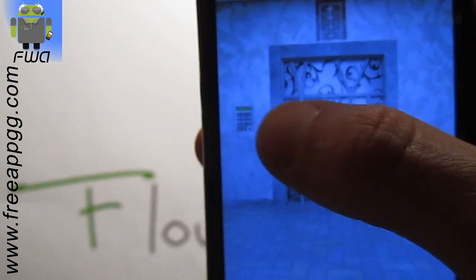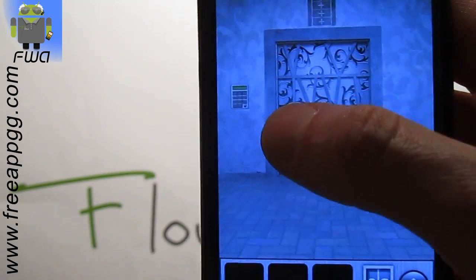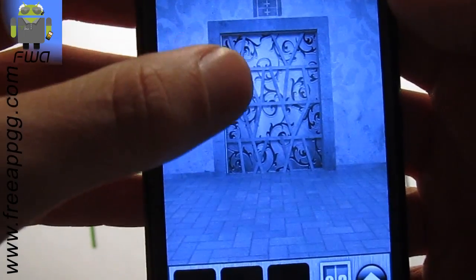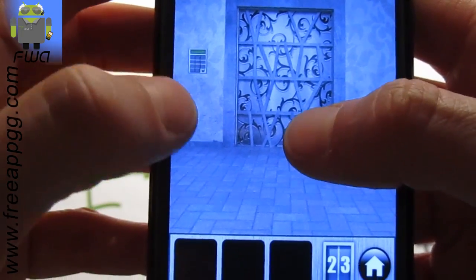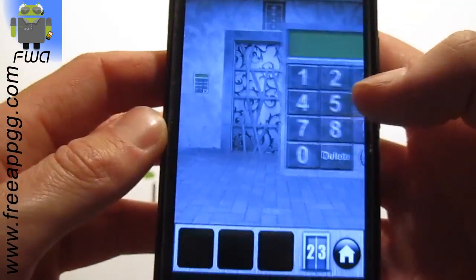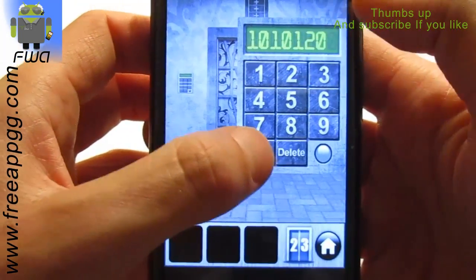These are Roman numerals, so this is five and five — five plus five equals ten. Then you get four plus six, which is ten also. Five plus five is ten, ten, ten. And the last one: nine plus eleven equals twenty. So the final code is ten, ten, ten, twenty.